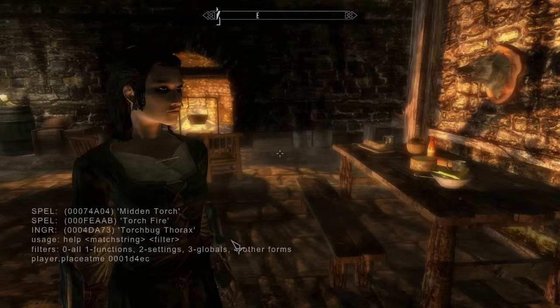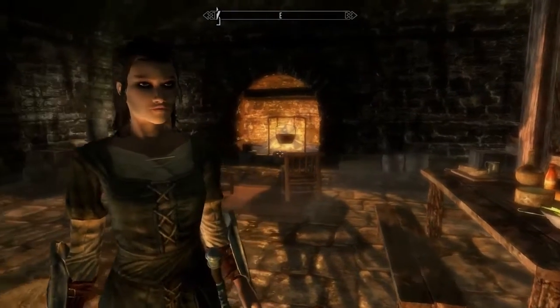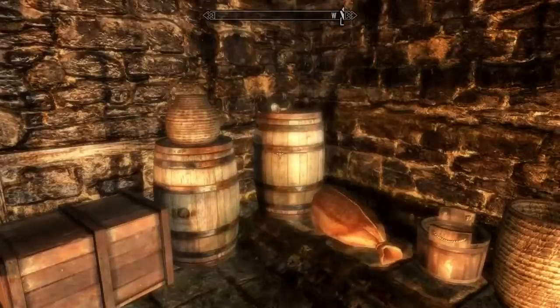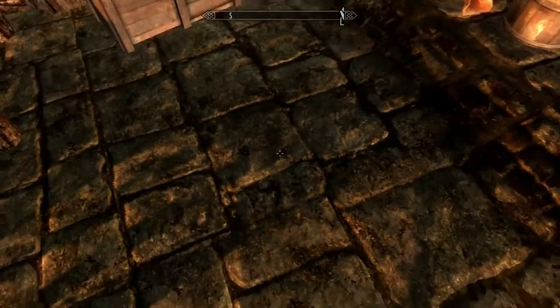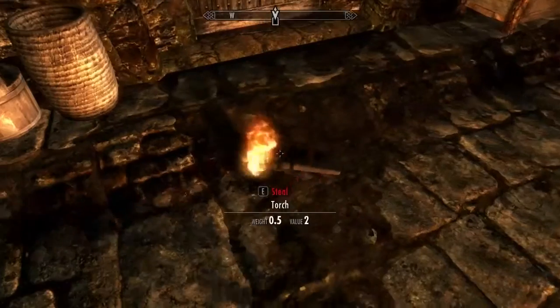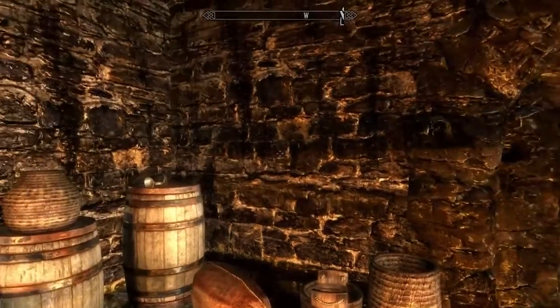And we can see already that we have summoned a torch. Now we've got some more light for our character - it looks much, much better. Go back to first person view mode, we see the torch. There's a torch on the floor giving us some light.